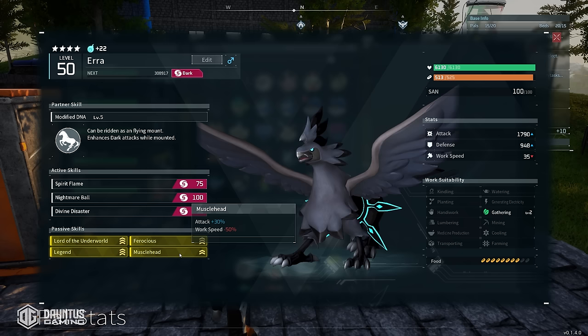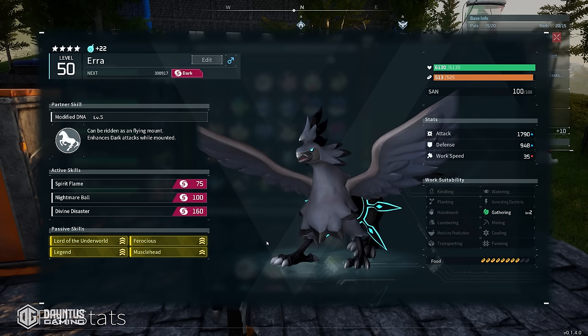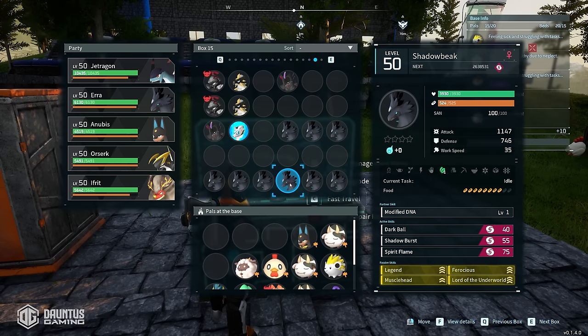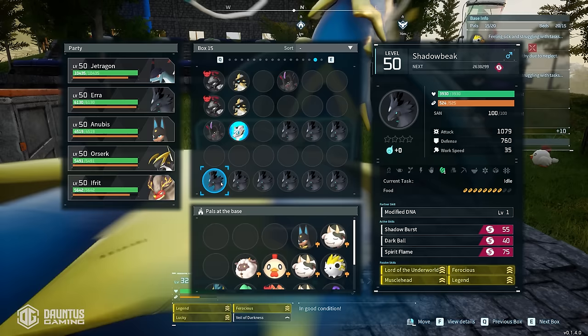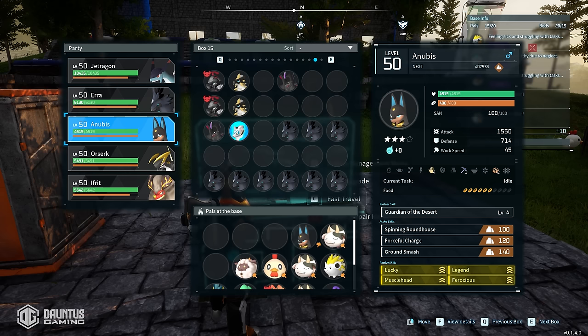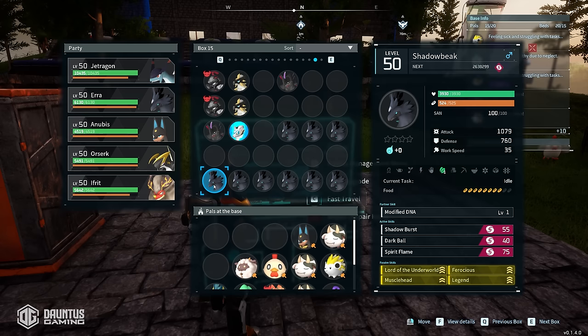Once you get one of these and start using it as a breeding parent, the majority of its children are going to have like stats. Look — every single one of these Shadow Beaks has Legend, Muscle Head, Ferocious, and Lord of the Underworld. So once you get to this point, you can use this parent to breed with another pal to pass on these skills to things like a Blasmut, Orserk, or Anubis — all with very similar passive skills that I passed down from investing my time into this one Shadow Beak.